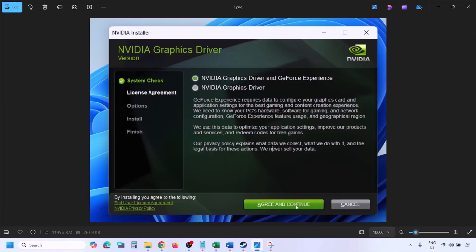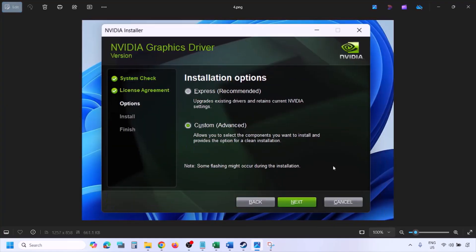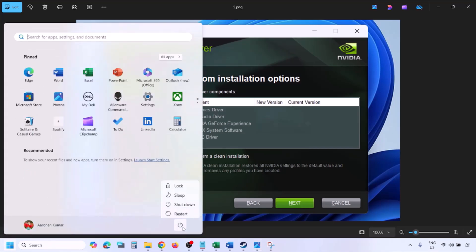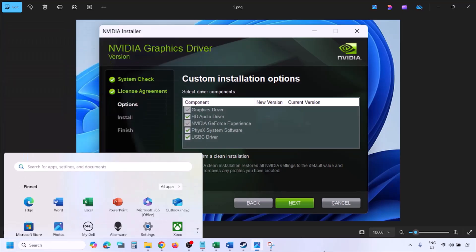Once you run the exe file you will see this screen. Click on Agree and Continue, then select the Custom option — by default Express is selected. Click Next, and on the next screen put a check on the box which says 'Perform a clean installation'. Click Next and let the installation complete. Once the installation is complete, restart your computer and after the system restart launch the game.